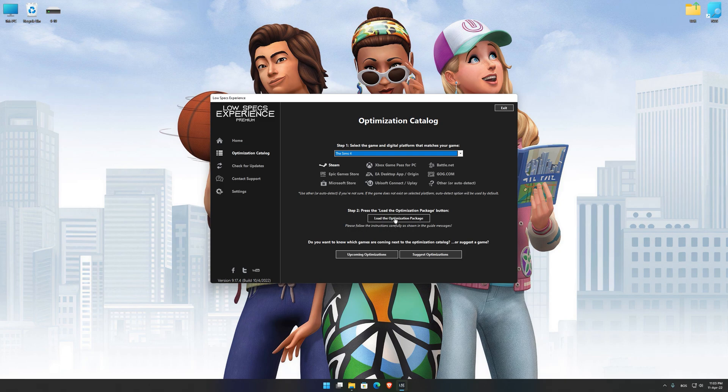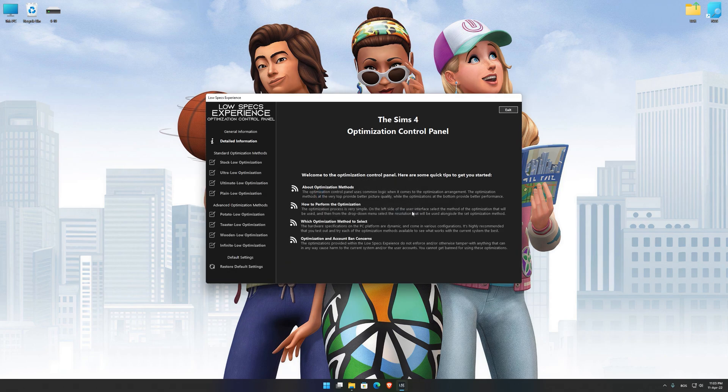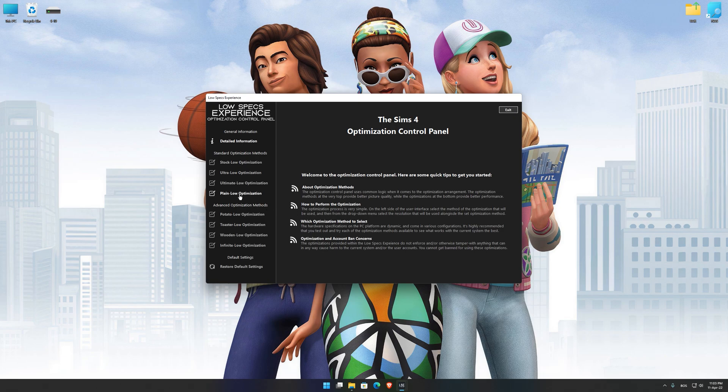Once that is done, press load the optimization package. Low Specs Experience will now automatically check if the game version currently installed is supported by this optimization. If it is, press OK and the optimization control panel will load. When the optimization control panel loads, simply select the optimization presets and the resolution you would like to render your game at.